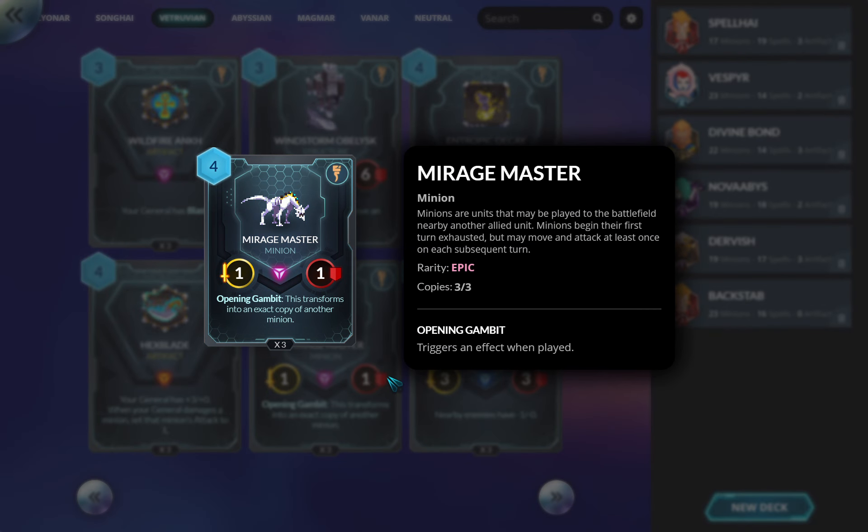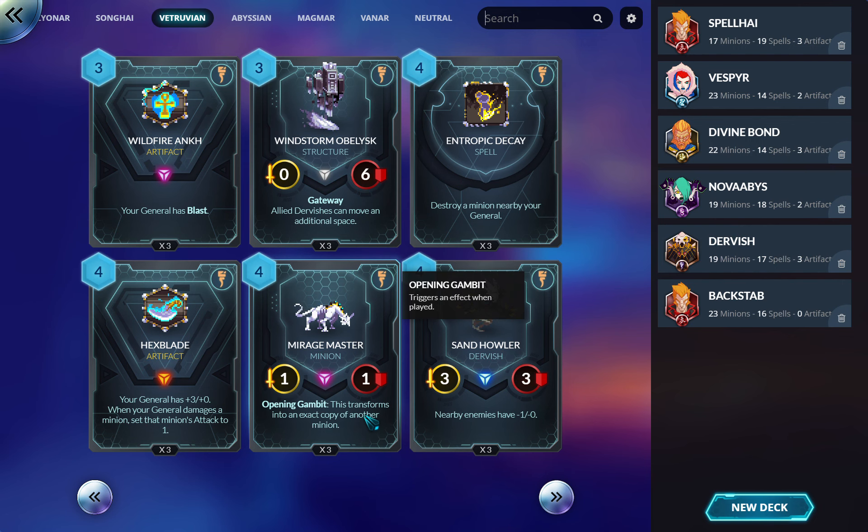Mirage Master — transforms into an exact copy of another minion. I have no idea honestly. My suspicion is there's something where this is really good, possibly in control, because Vitruvian have some good curve-toppers — both faction and neutral. This gives you higher density of those. I'd maybe run one or two rather than three copies of something — run two-and-two and this is the flex slot.